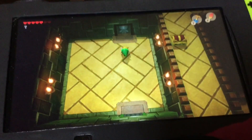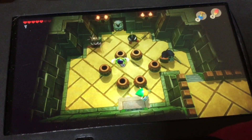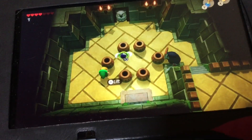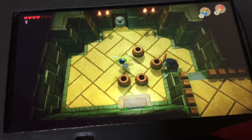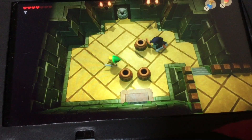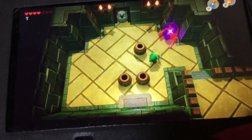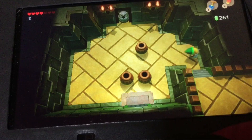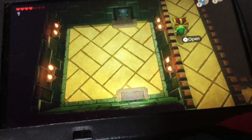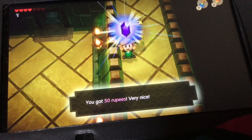Watch out with the bumps here - whoa, look at that! Oh boy, I need some hearts here stat - I'm slowly dying. Alright, let's go ahead and get up here. There's a chest right here - I need some hearts stat.